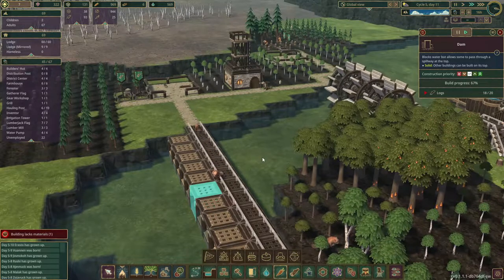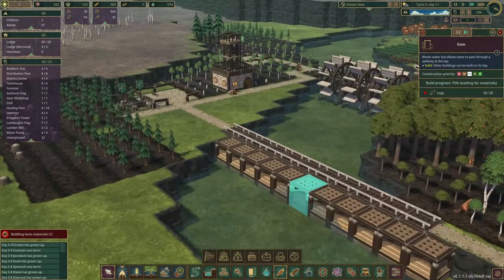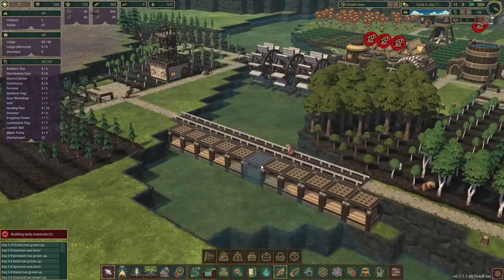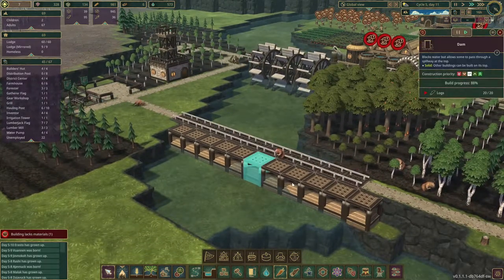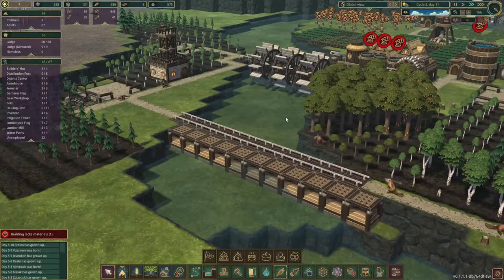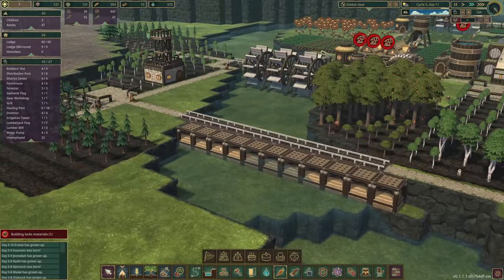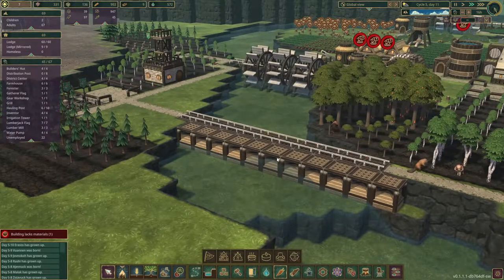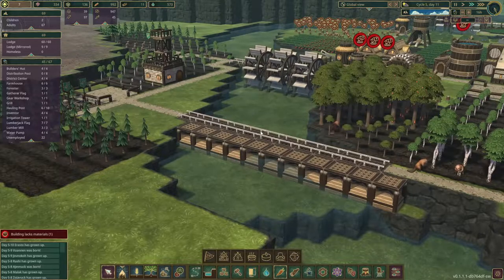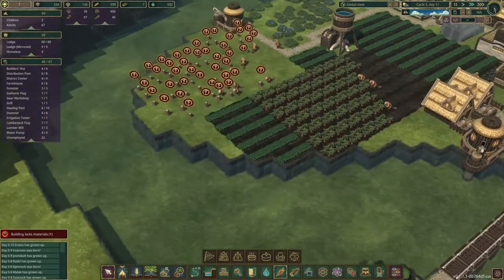They're bringing logs — we need two more — and that'll close off this whole piece. We've got ourselves a dam. Now we can still see the water is overflowing, so the water level rose and it's overflowing a bit. Which is good, because this means we have extra water in here that we can really use. That's perfect.